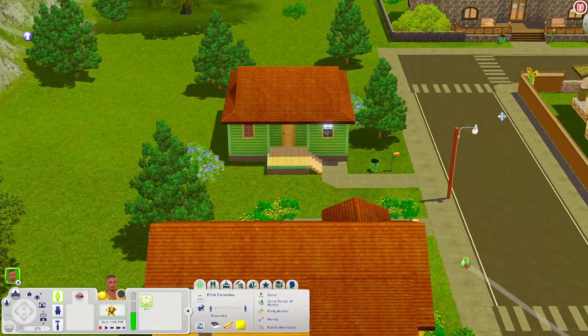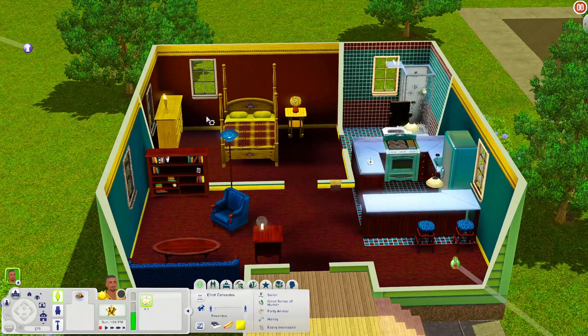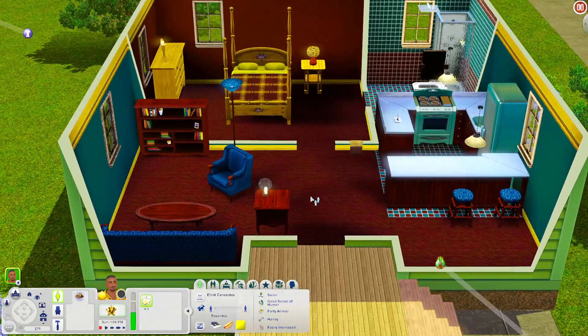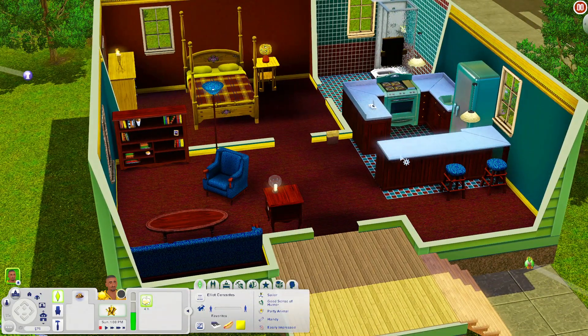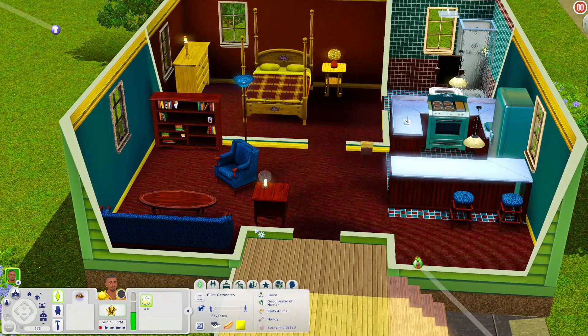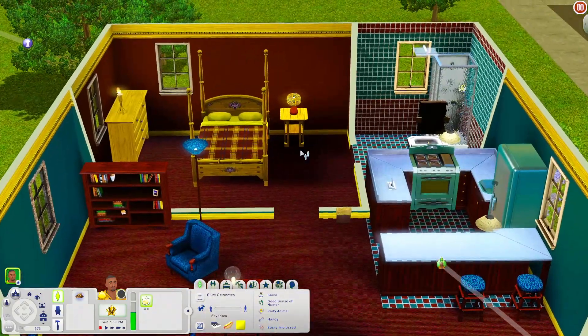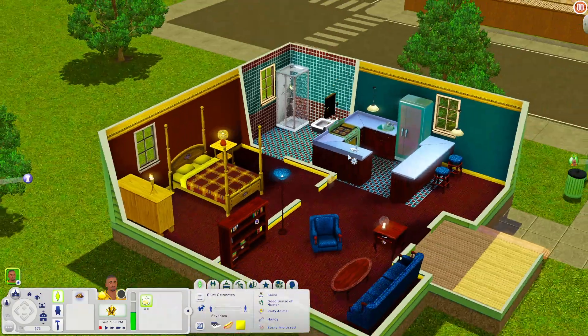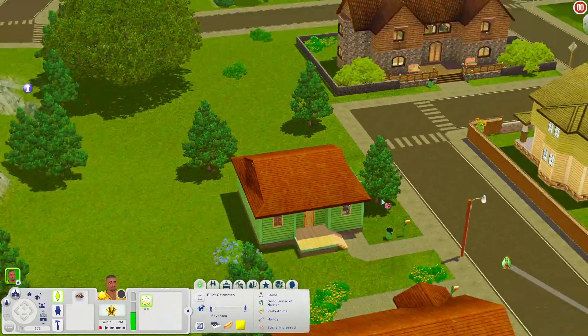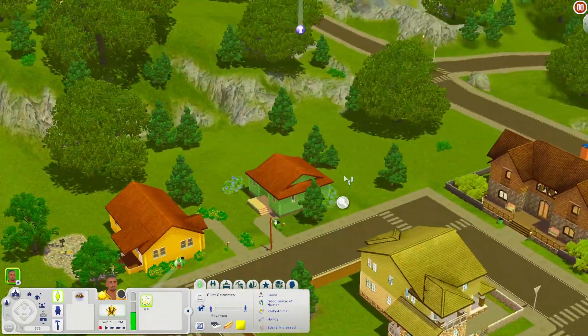Let's check out this greenhouse-style house over here. I like the different colors inside — it's giving me a 70s or 80s vibe. When you come in you have an island countertop, a nice kitchen area, and a living room. There's no TV so you'll need to add your own. There's a nice bedroom and a bathroom as well. I like all the different colors and patterns, and I think the roofing is pretty cool too.